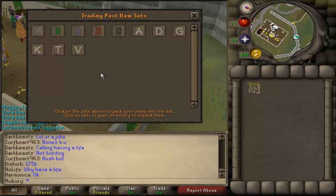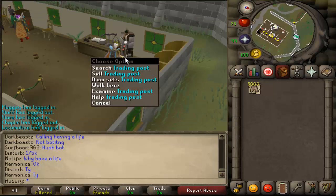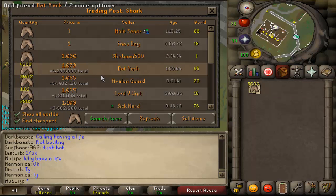Item sets is pretty cool. There's very limited item sets right now but you can get dwarf cannon sets, green dragon hide sets, and all of the barrows armor sets, so you can turn those into sets and sell them as an entire set which makes it pretty convenient. And then there's search and sell, and you'll notice that there's no buy, which is interesting.